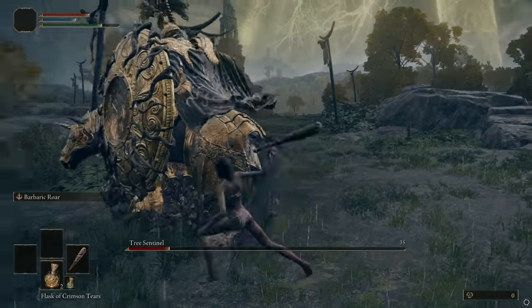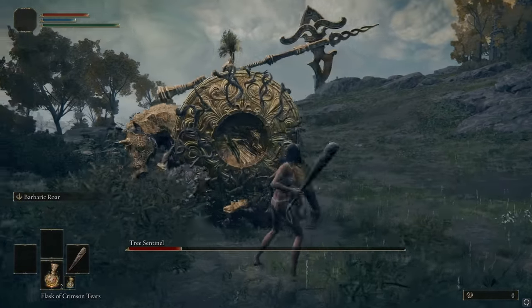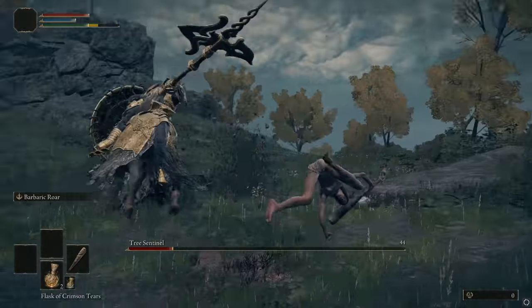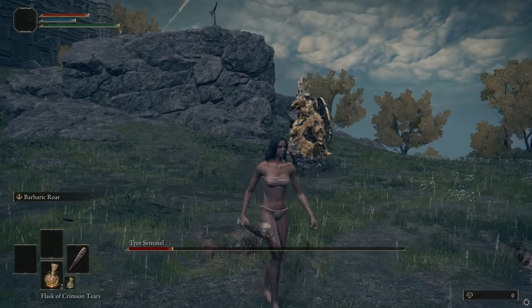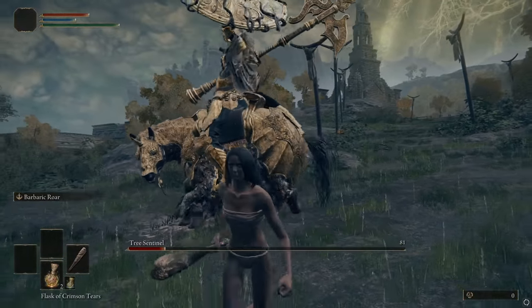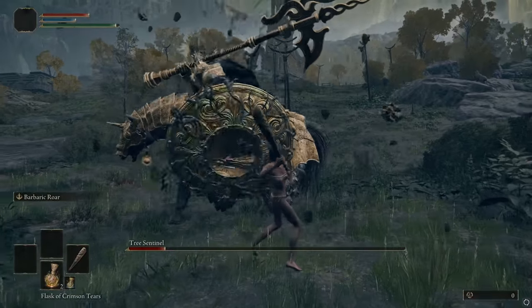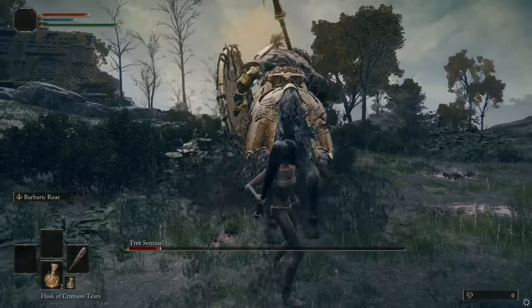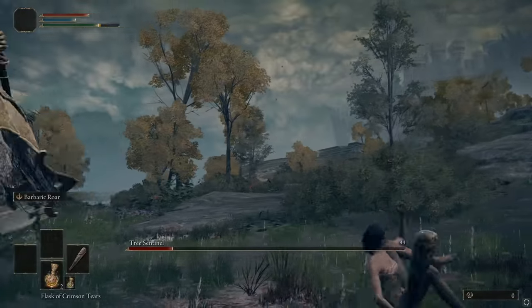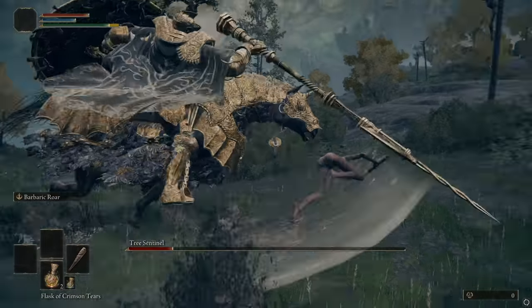That's the safe strategy — just keep running until he does another charge and repeat. But if you want to look cool and impress your friends, what you're going to do is run to his left side as much as possible in Phase 2. That will bait him into using one of the shield slams, and once you practice the timing on his shield slams it's actually his biggest opening — you can trick him into shield slamming.